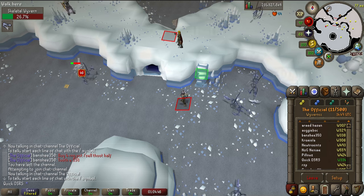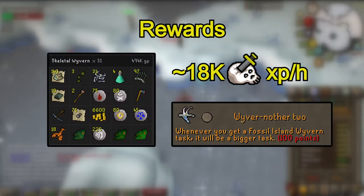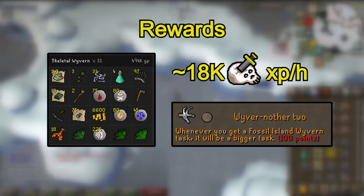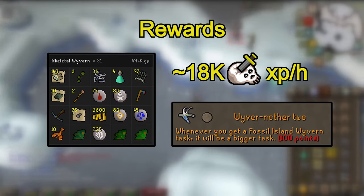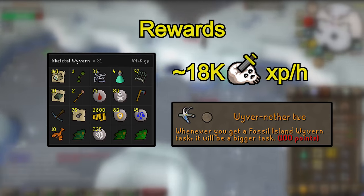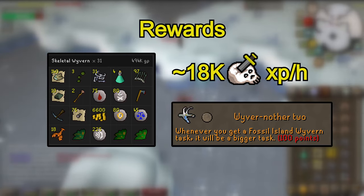For the rewards, this is loot from a pretty average wyvern task. You can extend these for 100 slayer points if you want to, which will yield more profit per task. Most of the profit will come from the seeds, addy bars, magic logs and alchables, but you might get insanely lucky and get a 1 in 10k visage drop. All in all I really enjoyed this task — it's usually a short one to switch things up and makes you some decent money. XP per hour isn't great but I still give the wyverns a big thumbs up.